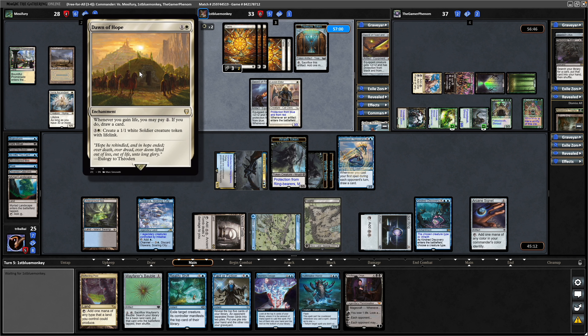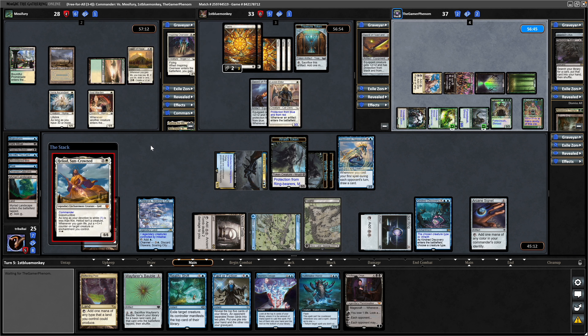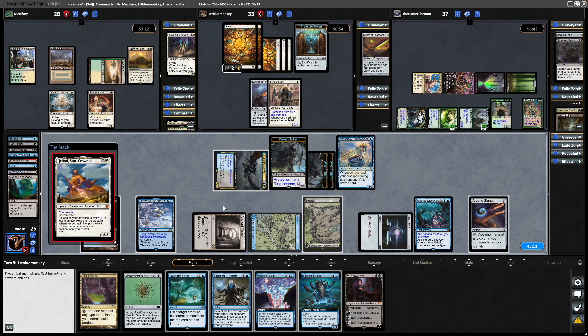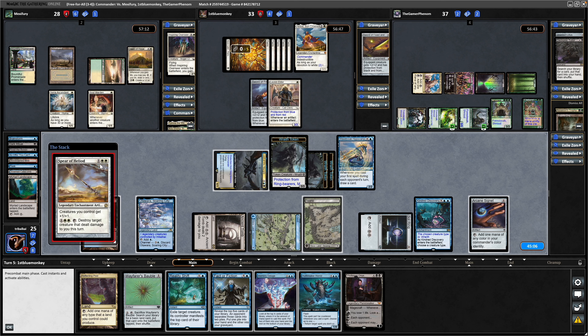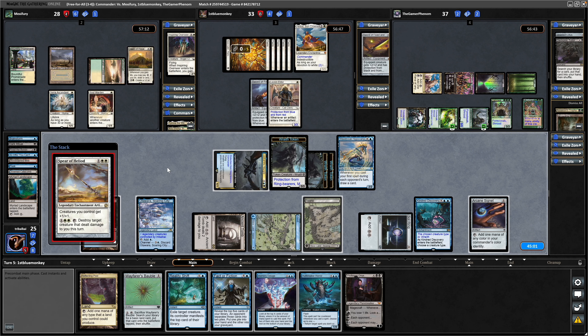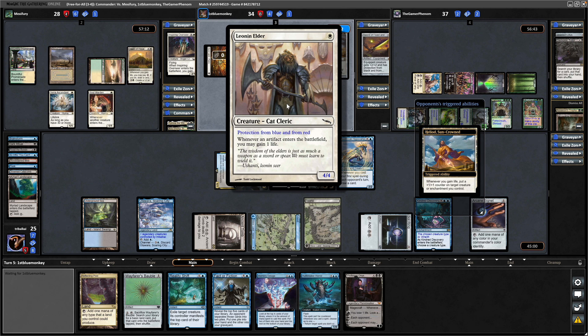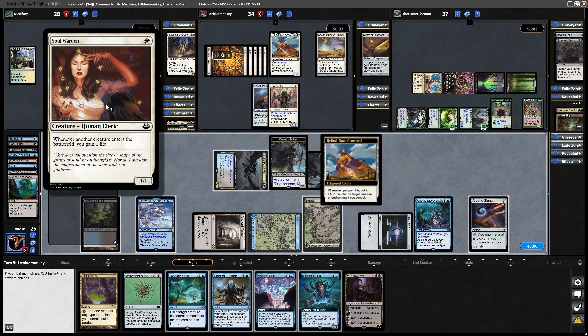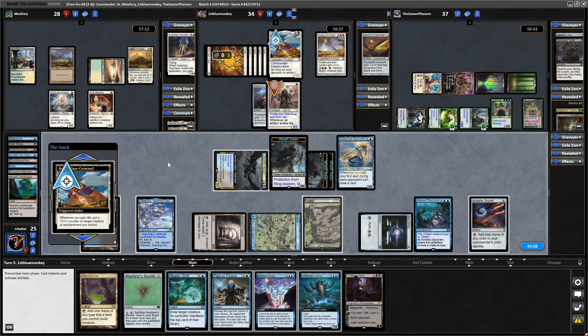As soon as someone plays a creature they'll be able to put two mana into this and draw a card, getting them a step closer. We see Heliod the Suncrowned — I'm tempted to hold on to the Reality Shift for that. It won't be animated as a creature yet. Playing Spear of Heliod as an artifact — so that will gain a life thanks to the Leonin Elder. Not one you see very often, but it's just as good as Soul Warden in today's meta with treasures and clue tokens and all the rest of it. So a plus counter going on to the Leonin.